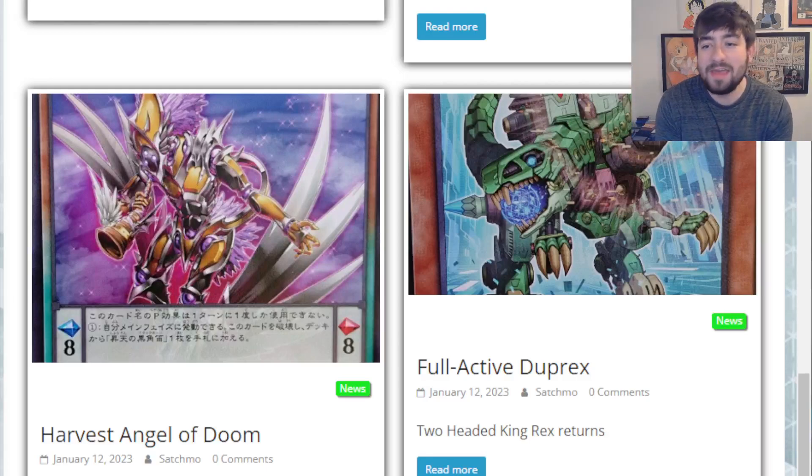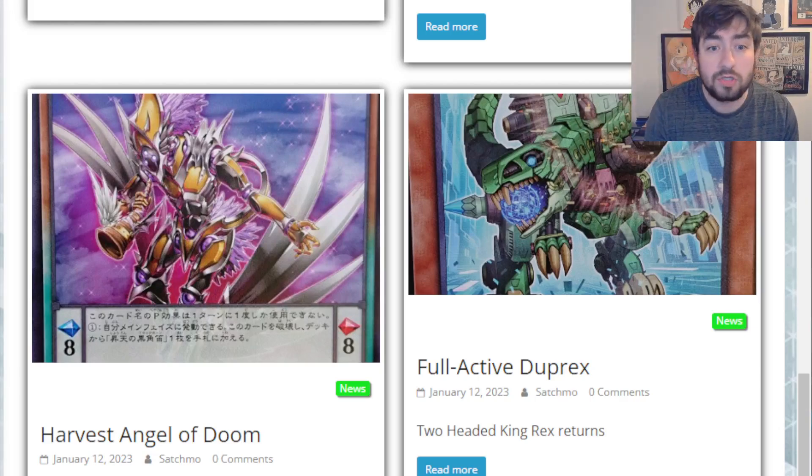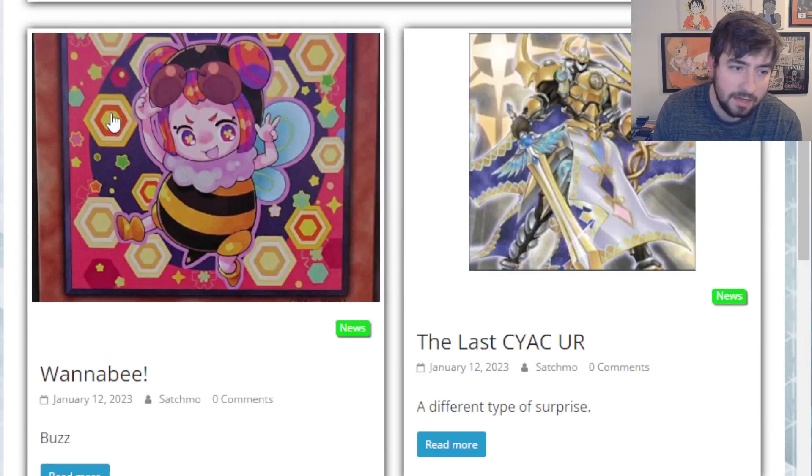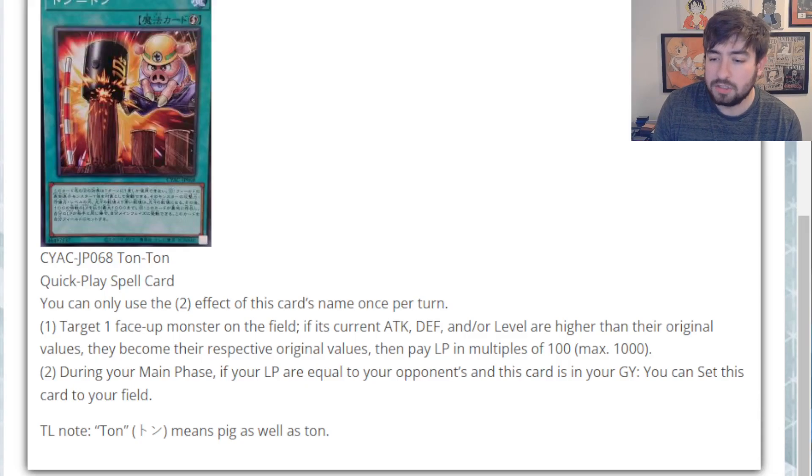Humans of the cardboard, we've got the final eight cards for Cyberstorm Access revealed here. This should be mostly filler, but you never know. There's always like one or two hidden gems in the filler cards that end up actually being pretty damn good. So we'll see how we go. Shout out to YU Organization — they kill it with the news; they got all this stuff brought to us in the last hour. Let's jump in.